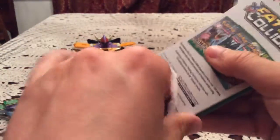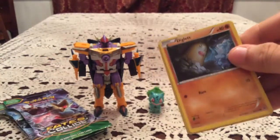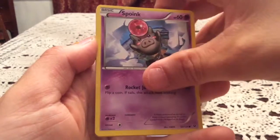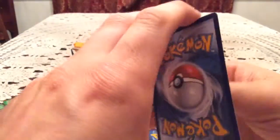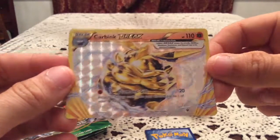Another Mega-Alakazam Blister Pack - we have the Zygarde artwork on the inside. This pack has another Diglett, Minccino, Spoink, Koffing, Cottonee, Hawlucha, another N, and Braixen. Close to Delphox. Reverse Holo - Carbink Break! That's an awesome pull right there.